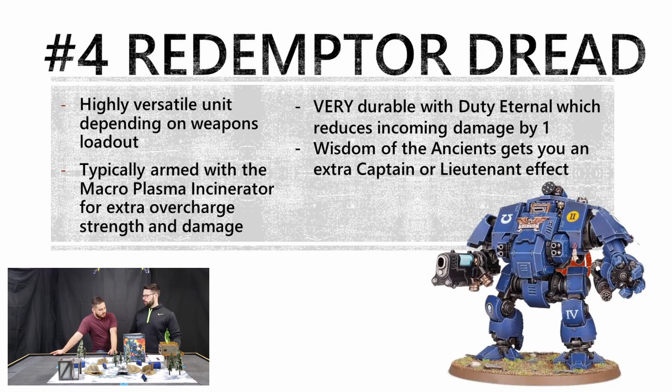Number 4 on Space Marine data sheets: the Redemptor Dreadnought, specifically with plasma, but load it out how you want. We're getting dicey here because all these units can kind of be interchanged from here on out — they're all that good. This dude is insane. You can give him Wisdom of the Ancients to turn him into a captain or lieutenant — re-rolling ones to hit or to wound, your choice, declared in the command phase. It's a 6-inch aura. These guys are core, so tough — reducing damage by one because they're Dreadnoughts, across the board. Take the plasma, overcharge it, have a captain nearby or use Wisdom of the Ancients, and you're good to go.